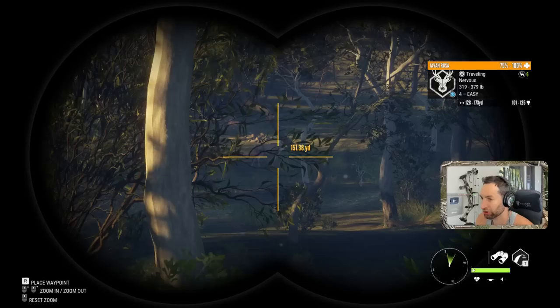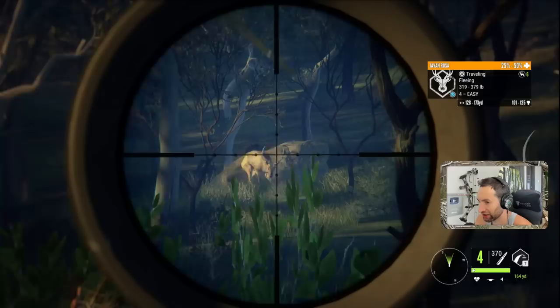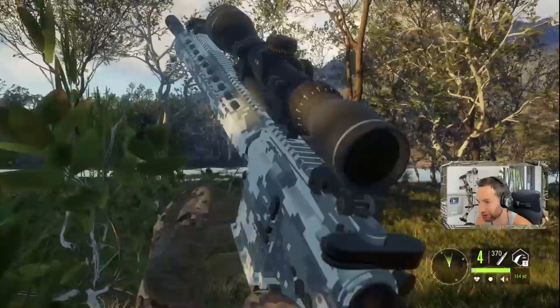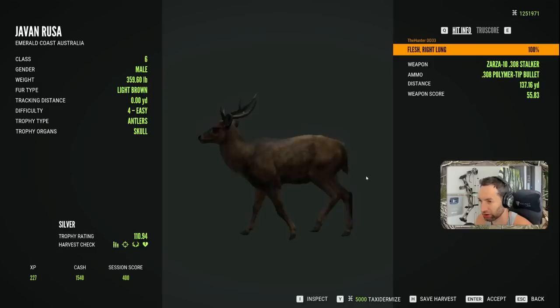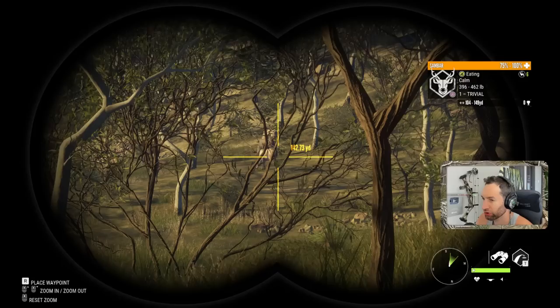We got another really nice rusa out there — it's a level four and he's 150 yards out. Wow, they are tough. We just smoked him with the AR-308 and he took off. It's going to be a 110 — not quite as big as the last one, but pulled off a nice left lung shot. 110 gold.